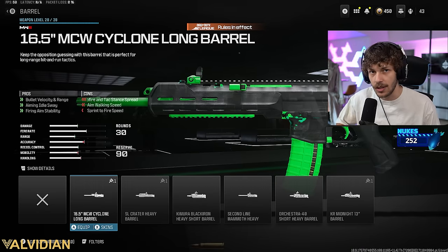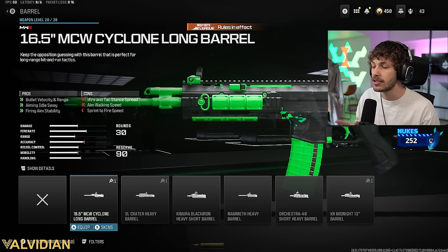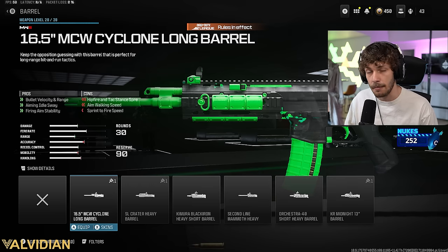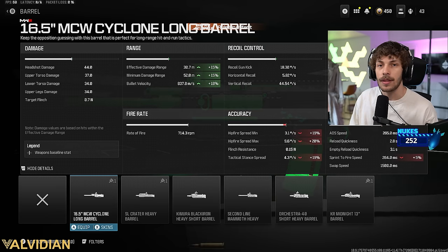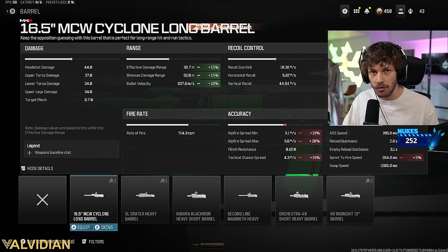For the first attachment, you want to run this barrel on every single MCW. We're going to be adding the MCW Cyclone Long Barrel — it maximizes damage range and increases bullet velocity the most. The main reason we're running this is for that bullet velocity.